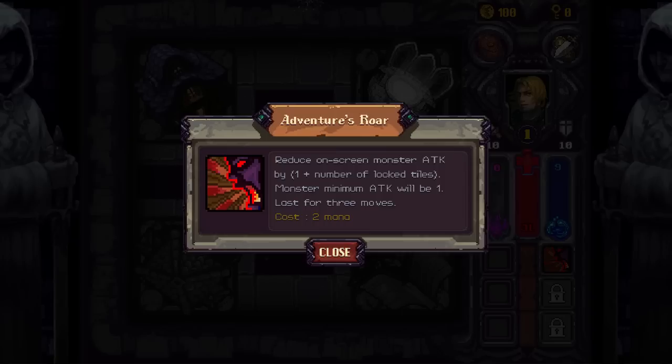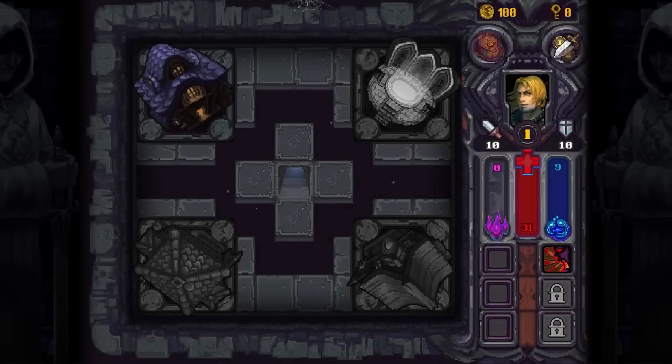So this ability, Adventurous Roar, reduces an on-screen monster's attack by one plus the number of locked tiles. Monster minimum attack will be one. Lasts for three moves. It does look like there's a little bit of translation errors here and there, but honestly I can easily look past this. Now, this is very Hearthstone-y. Originally I thought this was going to be some kind of weird Hearthstone roguelike, but not at all.